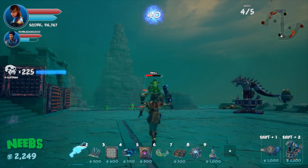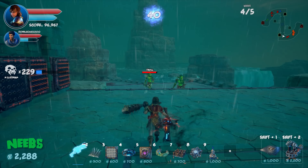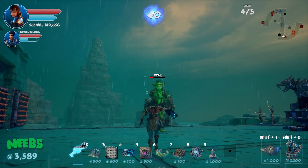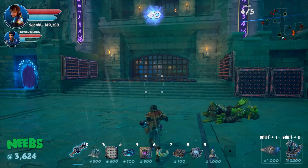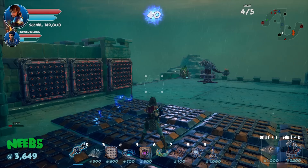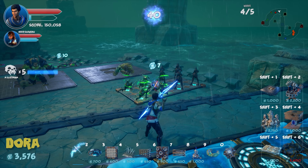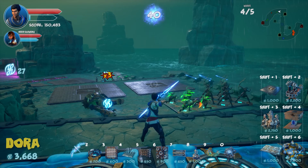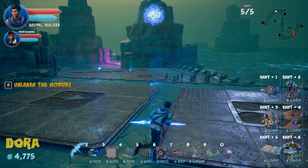A big enemy keeps its attention on Neebs while someone else finishes it off. Nobody is attacking the door — it's holding now. Dralis realizes the first round's door damage came from letting the small guys sit there too long unchecked. Wave five of five completes.